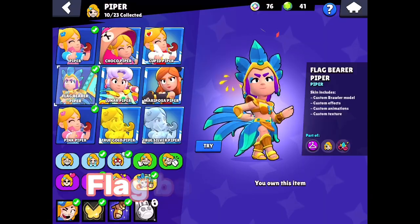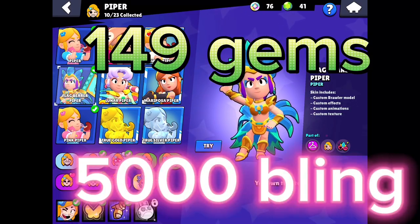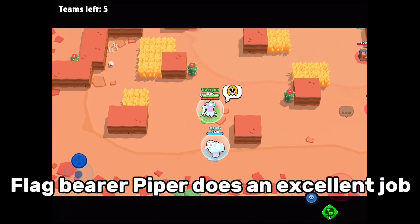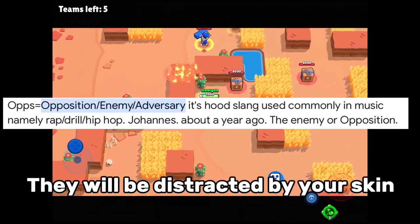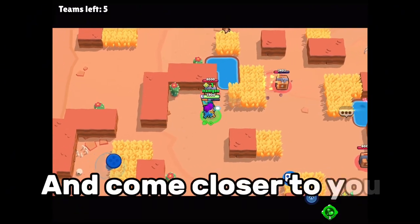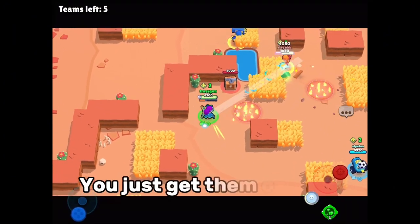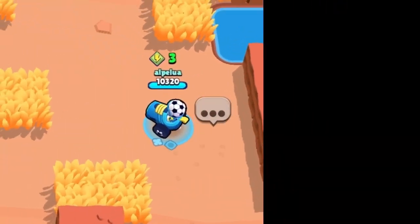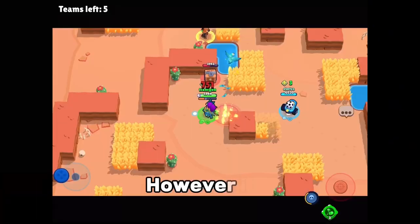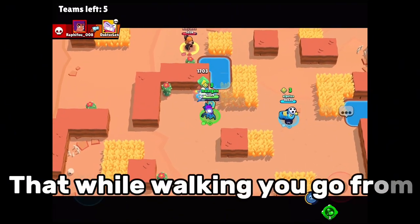Number 3, Flagbearer Piper, at just 150 gems or 5000 blinks. Flagbearer Piper does an excellent job at distracting your opponents. They will be distracted by your skin and come closer to you like a fly does to light. And when they come out of the bush, you just get them on sight. The strategy works even better in duos and with the Homemade Recipe equipped. However, it is very, very important that while walking you go from north to south.